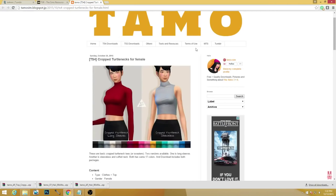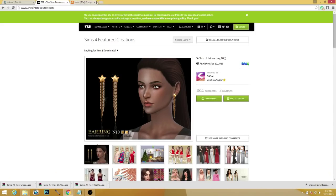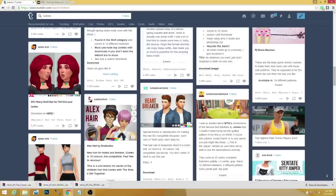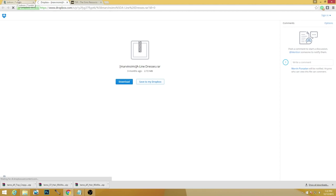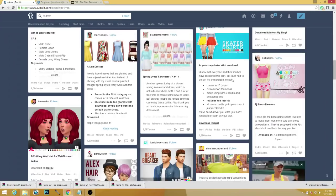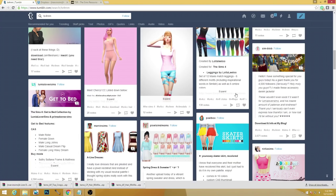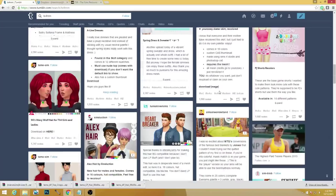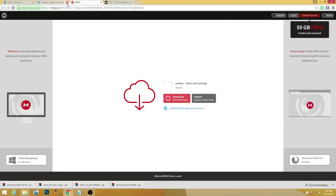Let me see what else we can find on Tumblr. I saw some really nice A-line dresses and we're going to download those — they're by Marvin Sims I believe. Here are some skater skirts that look really freaking cute too. Oh, and these are some really cute PJ short recolors — I love bright fun things like that. If they're bright and crazy looking, they're definitely going to grab my attention.